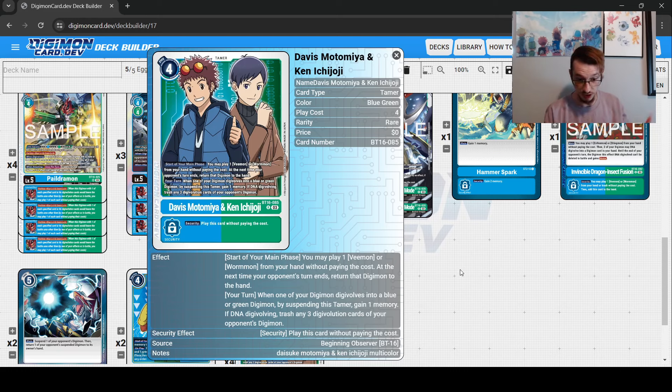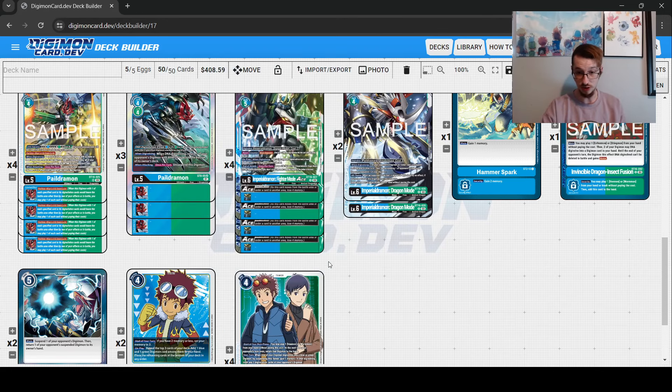When you DNA, it's a new Digimon, so the downside is effectively mitigated. On your turn, if you Digivolve into a green or blue Digimon, you can tap this Tamer and gain a memory, which is already nuts. If you have the XV and Sting from BT12, you're gaining one off of each of those and then one more off of this, meaning you can essentially DNA for basically no memory at all — sometimes even go net positive. And then if you DNA, you trash three Digivolution sources on your opponent's Digimon, which is really good and helps you trigger Fighter Mode's effect more easily.